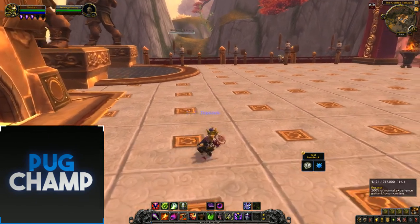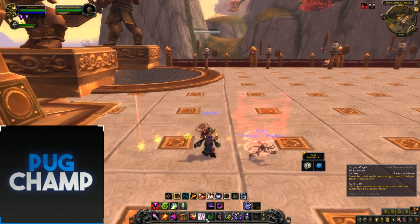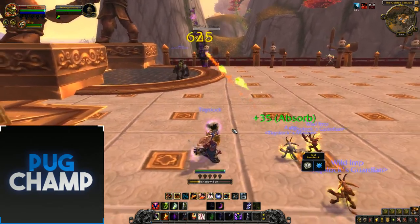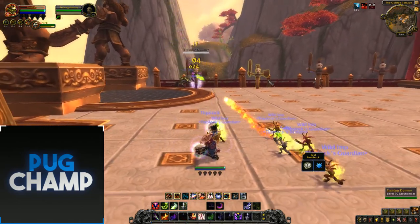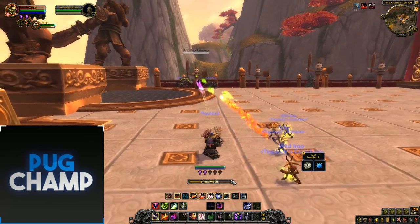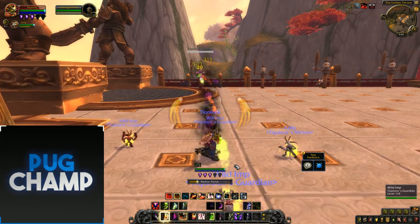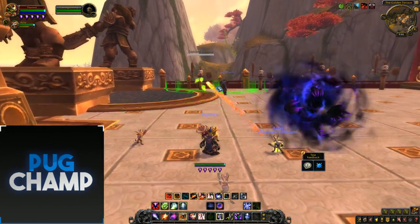Let's show the AoE rotation. Start off with Summon Imp, then Vile Fiend, then Hand of Gul'dan. Just start the fight using Hand of Gul'dans, use some Shadow Bolts. Now I've got an instant Dreadstalker proc so I can use that. I'm going to show off Bile Scourge Bombers — just get loads of pets out first. Use Nether Portal, then Demonic Core, and now use Bile Scourge Bombers.